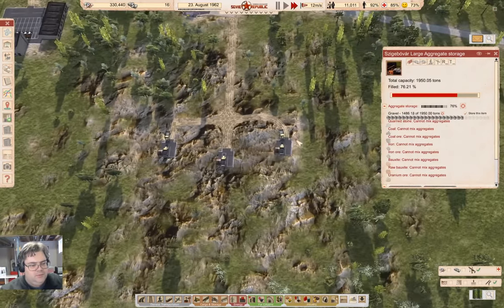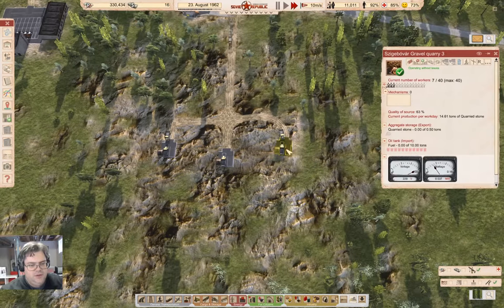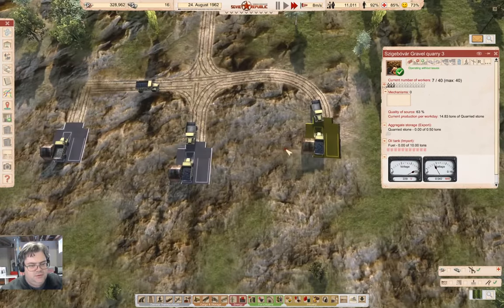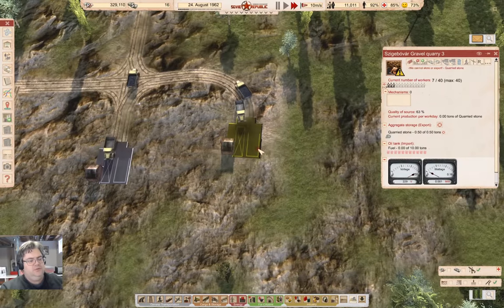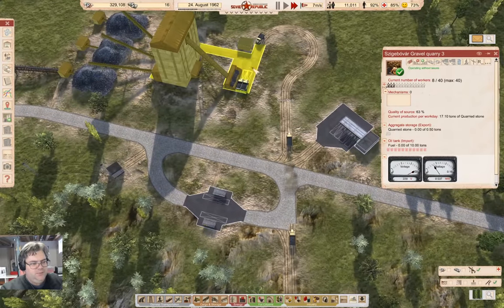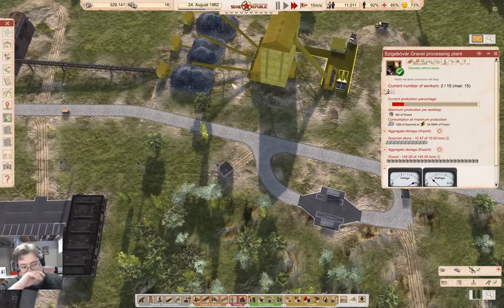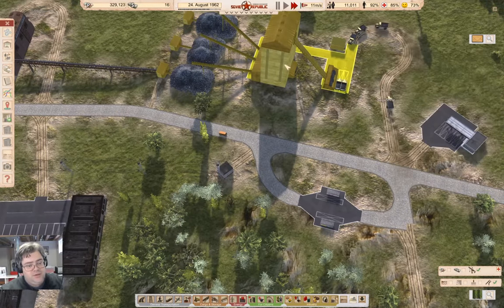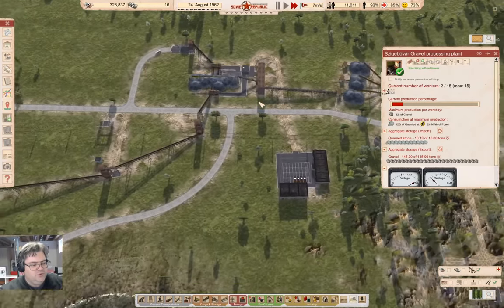How's this doing? We are producing quarried stone, which is being taken up here and processed. I think we need to get more workers up here. Yes we do.